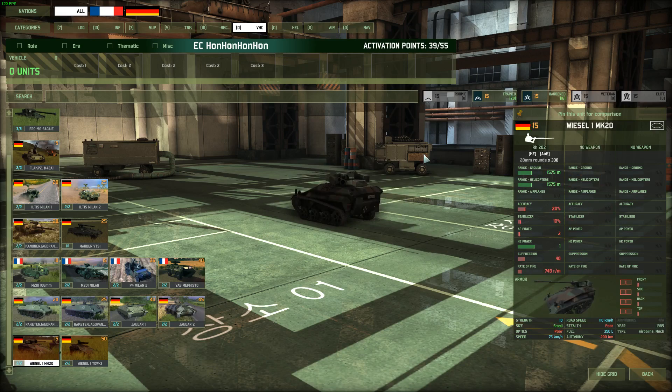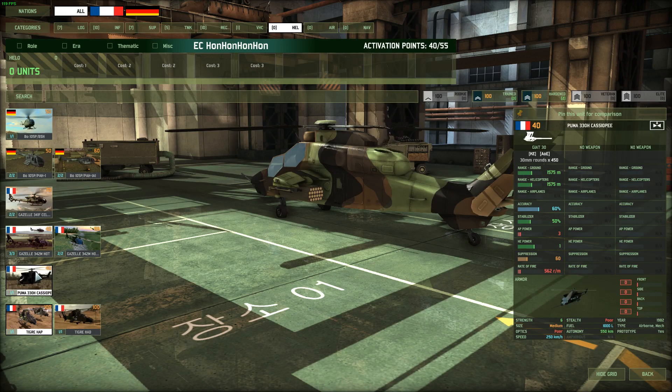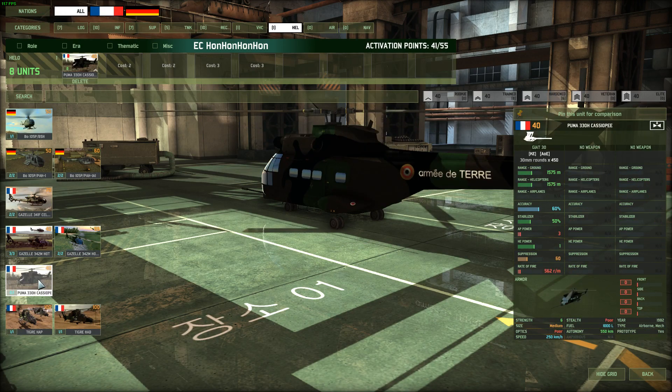Weasels are not bad for base defense and things like that. Helicopters — it's really your choice. The Cassiopee is wonderful. This unit is just really, really good. We'll roll with some Celtics.